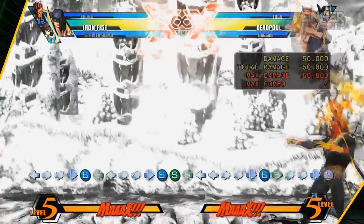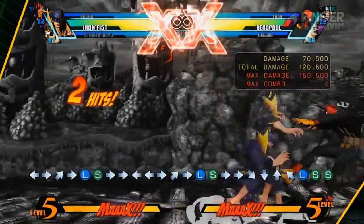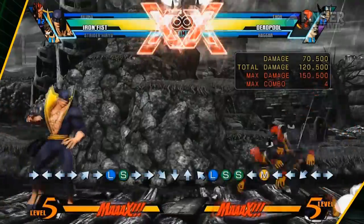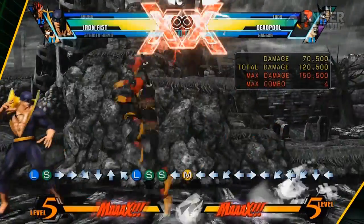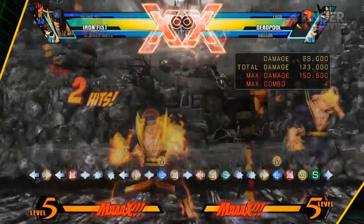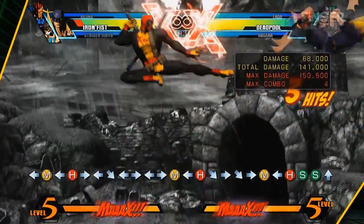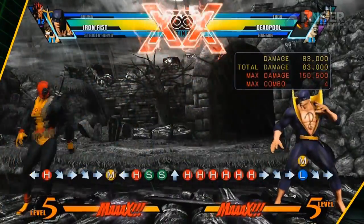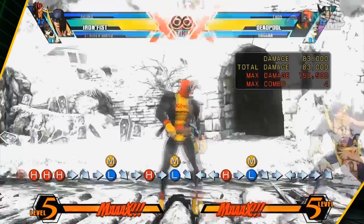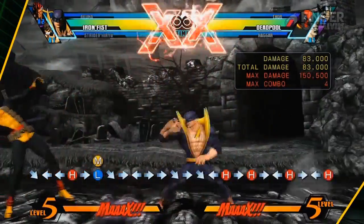His jump light has a whole lot of priority, and you preferably want to chain this into S on the way down. You can do a little delayed S, get down to the ground, but there's no real need to do that. His jump medium is a good anti-air, and a great air-to-air whiff punish. You generally don't want to use it to whiff punish people who are approaching you — his standing C is used for that. As you can see, it whiff punishes jab normals and even out-prioritizes them; it's more likely not to trade.